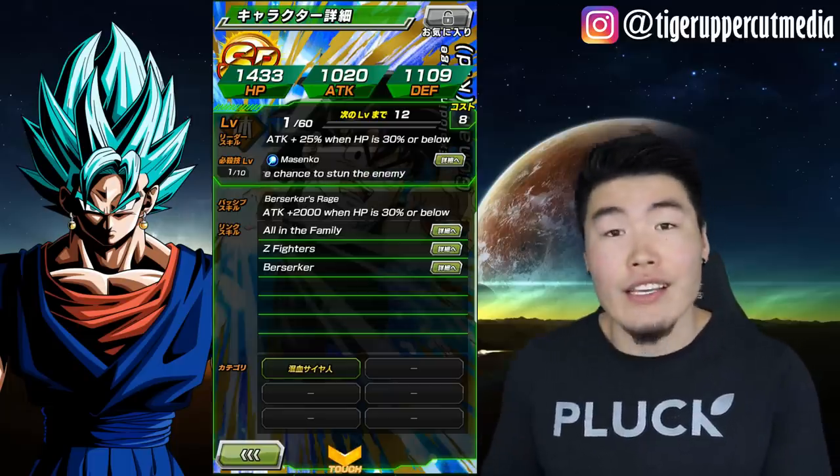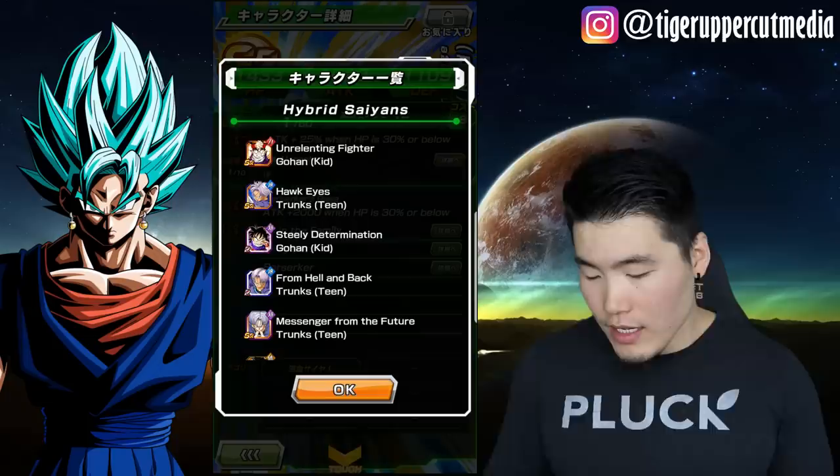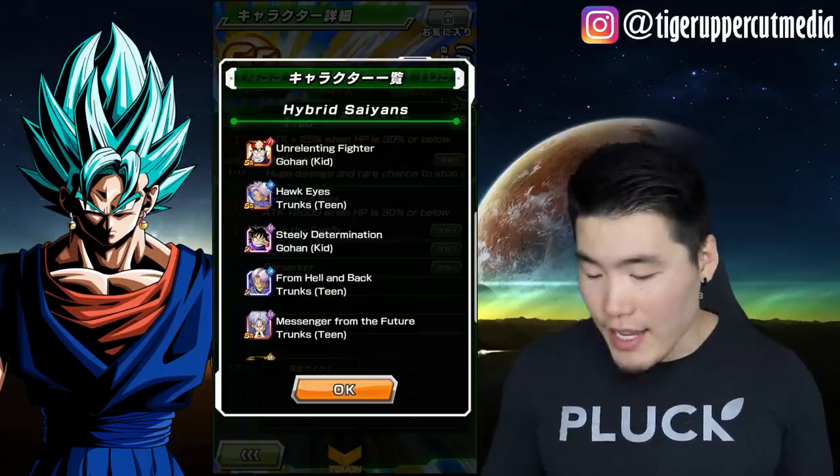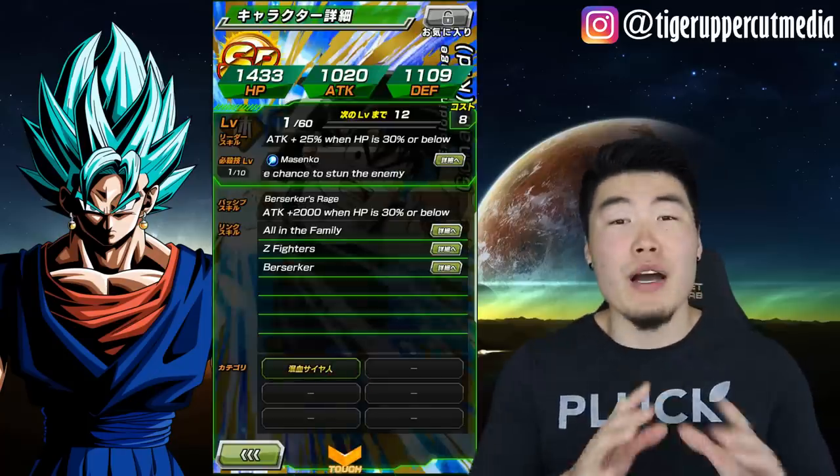It's all right there in the game for you. And here, the category is still in Japanese, but if you click on it, it's in English. It says Hybrid Saiyans. All the units in the category are also in English. So if you want to build that team, it's going to be much, much easier.